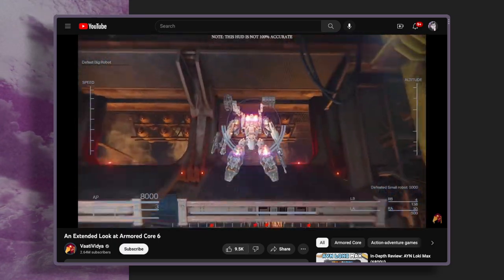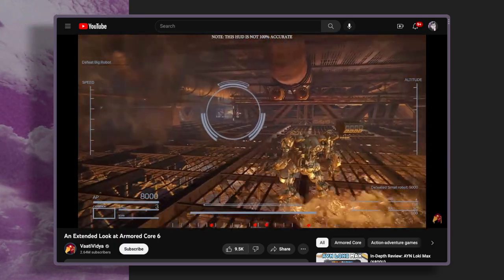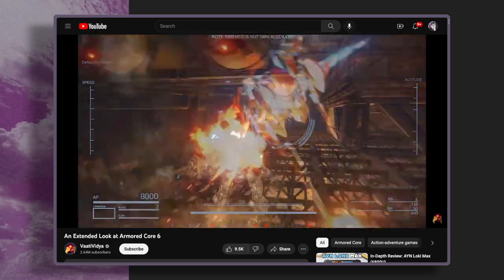Outside of that 5-minute demo, some select press — Vati included — were able to actually go and watch a hands-on demonstration of how this game is going to play. I really like Vati Vidya's video for two reasons. The first being that he's the only person I found online who said the hands-on demonstration showed the HUD on screen, but the gameplay video they sent us didn't have the HUD. So he went ahead and overlaid what he remembered the HUD to look like. I think that's great. Love a good HUD, specifically in a game where you are in a big-ass mech fighting other big-ass mechs — the HUD is very important to the aesthetic.